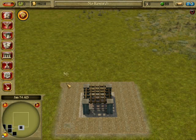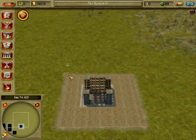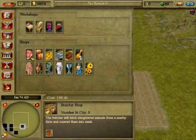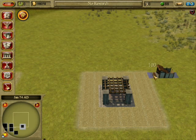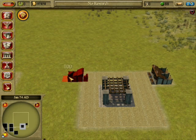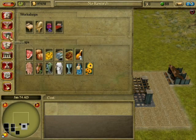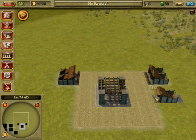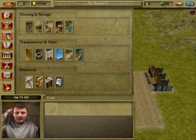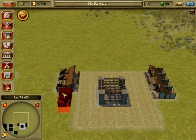Now, two butcher shops per farm, so we'll put two on this side and two on the other side. And then just have two flax or two tunic shops. All these shops are to upgrade your houses to make them pay more tax, so you get more money to keep the city running.